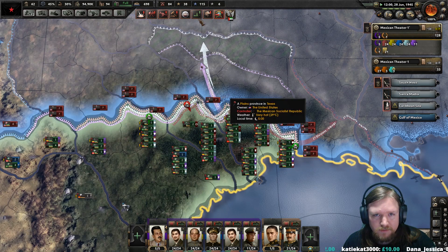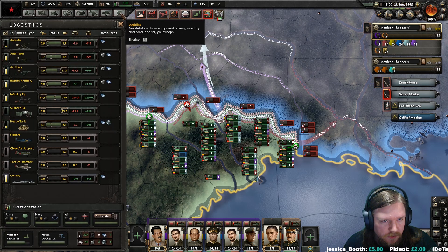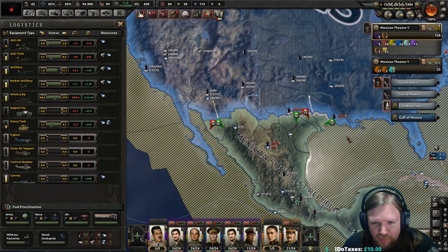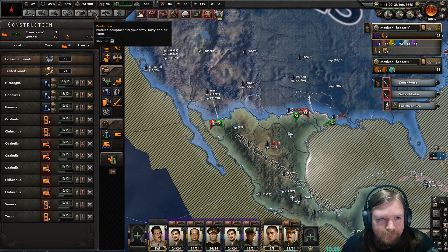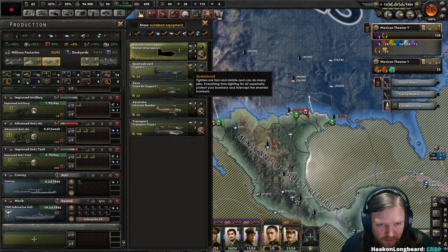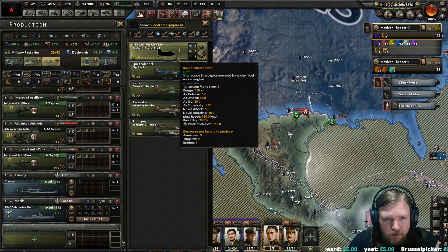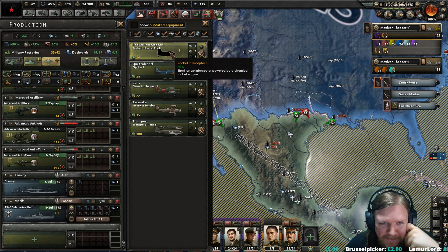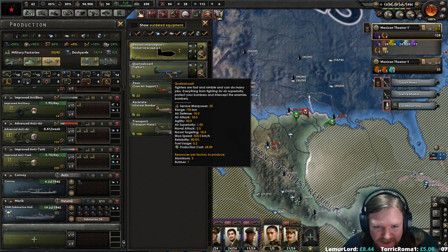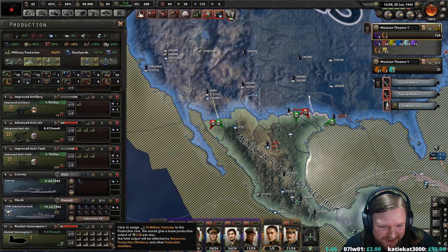Number 3 AA, don't mind if I do. And we're stealing — whoa — a lot of factories. Okay, so what are we short on? Are we stealing any aluminium from you? No. This could just be a massive manpower drain. I can get rocket interceptors, I only need short range. How do you compare to my fighter ones? Air attack 47, agility 30 versus air attack 17, agility 50. Let's build some rocket interceptors.